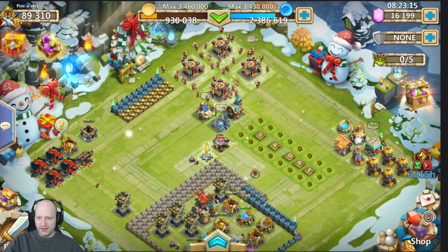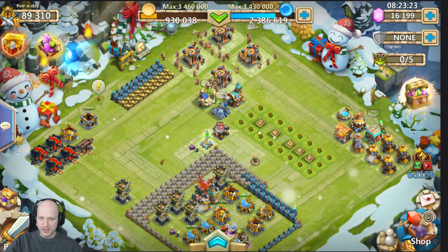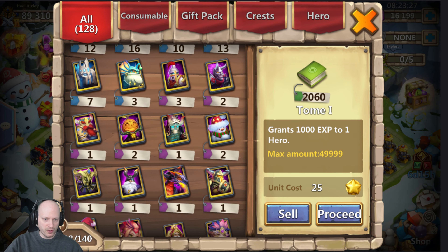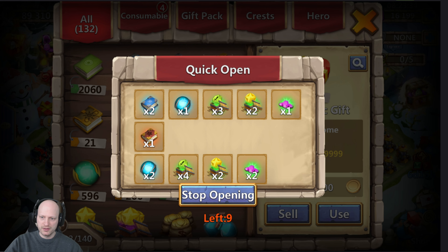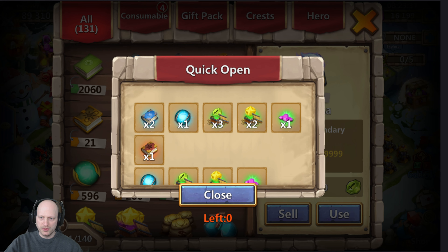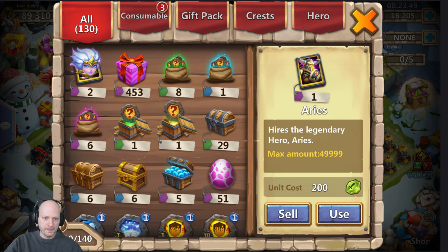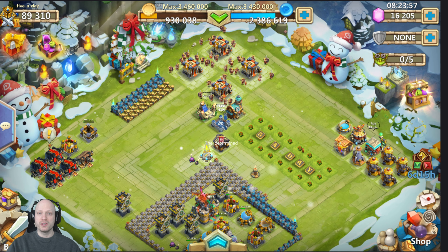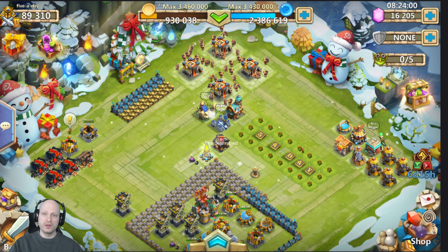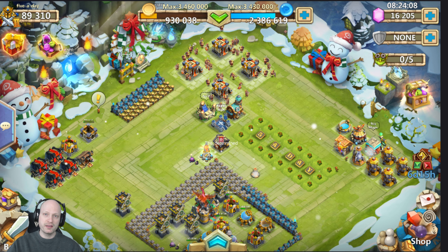Tomorrow we will be going after insane dungeon three numbers two and four - hopefully we can get both of those without too much trouble. That's where the account is right now. Let me check - 29 of these little heart boxes left from the balloon event. We got two, we got three gems - nothing we really need. Actually that was six gems, sorry. Yeah guys, that's going to be the end of this video. Insane dungeon three one and two done, tomorrow we're going to go three and four and see if we can just sweep through that just like we did today. Until then, I'll see you guys in the next video - you guys have an awesome day!